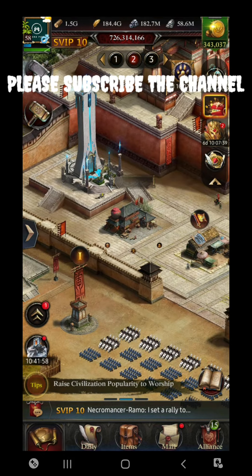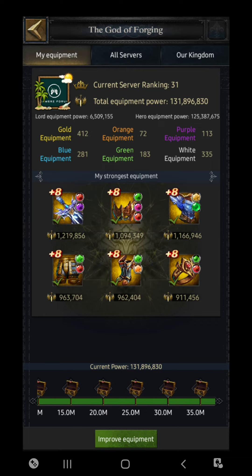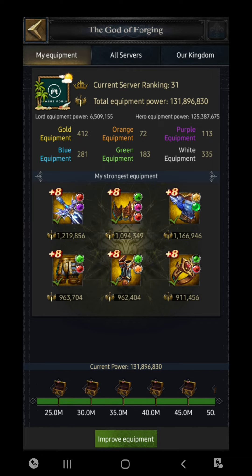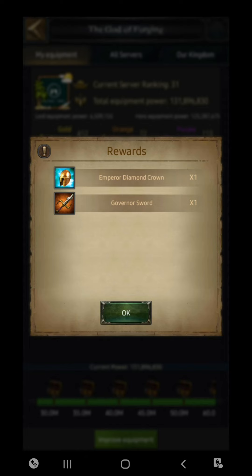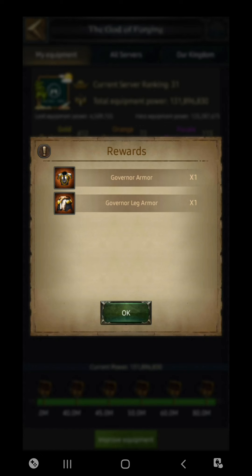For that one it is easy. You need to go to the ranking event and then go to the God of Forging. In God of Forging you can see there is a 40 million reward — open it and you will find the Governor's Sword of gold quality. At the 50 million reward you are going to get Governor Armor and Governor Leg Armor.